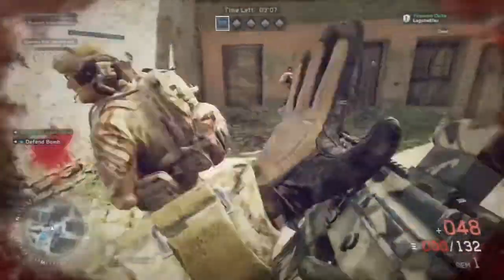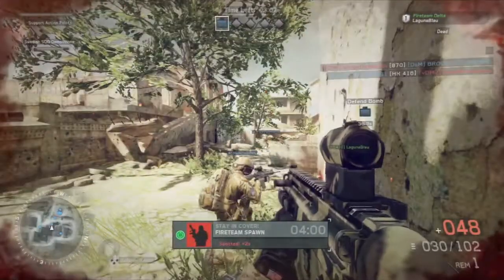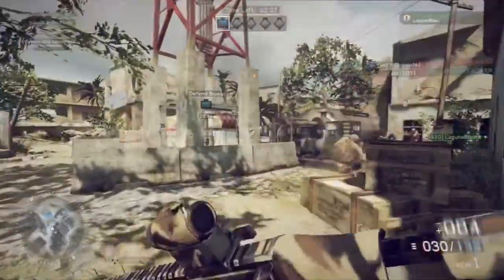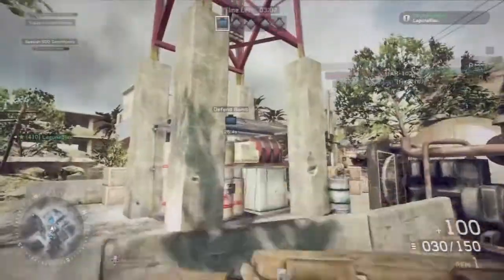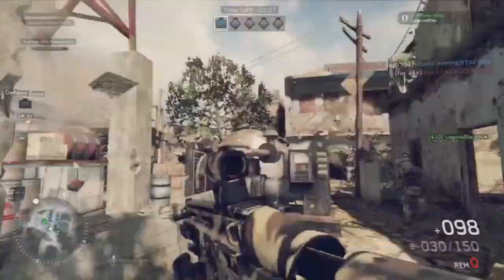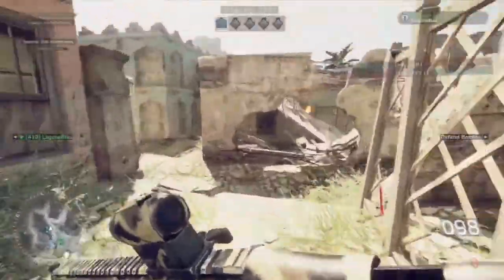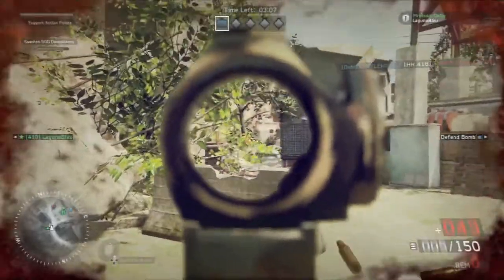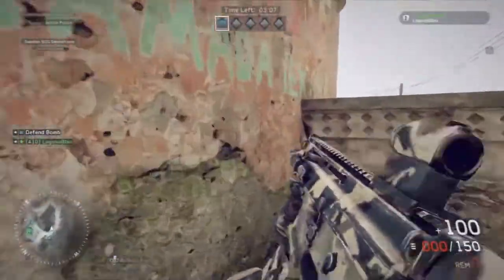It is almost twice as fast with the Demolition class. As I let my buddies spawn on me here to help me protect the bomb site, I always like to go ahead and throw a little C4 or Simtex right down there below the bomb. Then at the last second — because it takes eight seconds to defuse the bomb — I go ahead and pull the plunger out to protect my bomb and then move on to the next one.